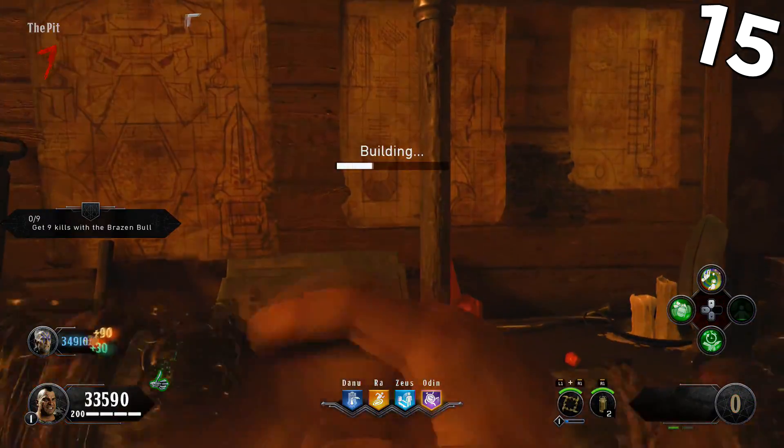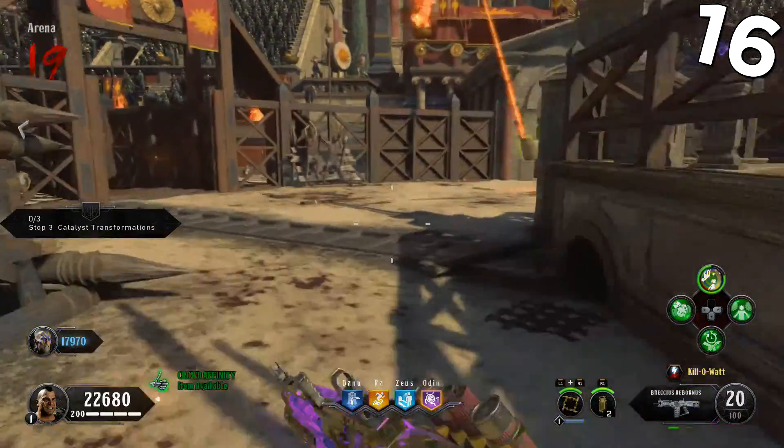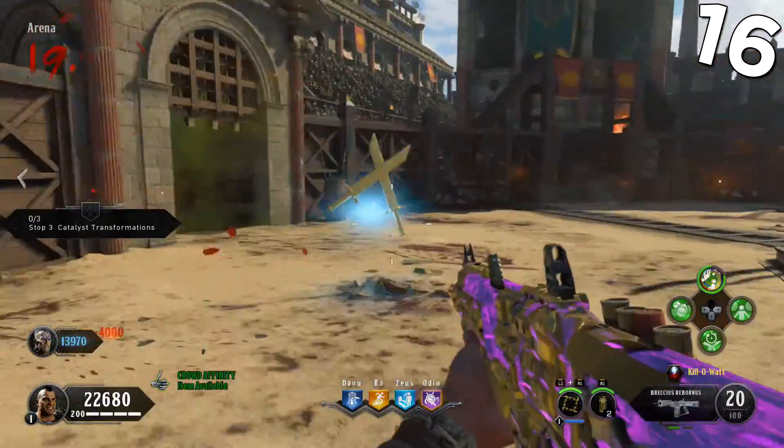The buildable table is located at the bottom of the map, right across from the Pack-a-Punch room. Despite the 4 different locations of the gods, this map actually takes place in Greece.